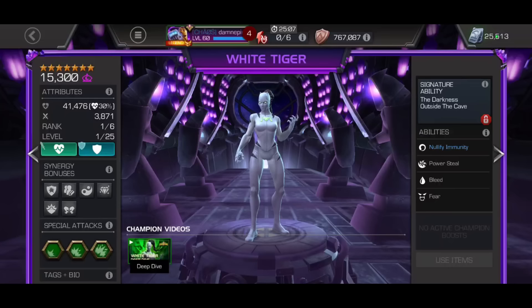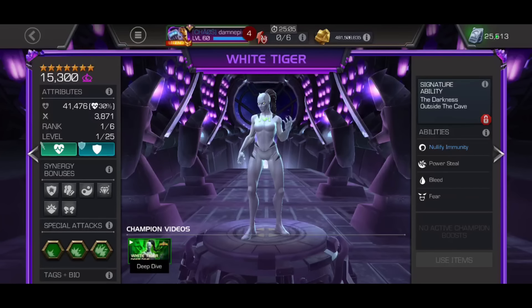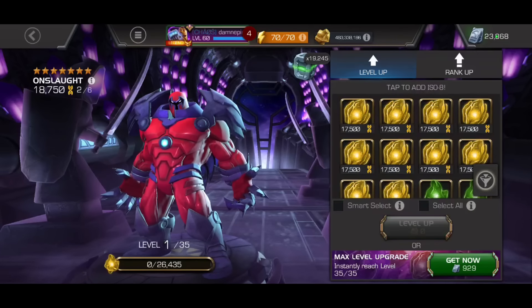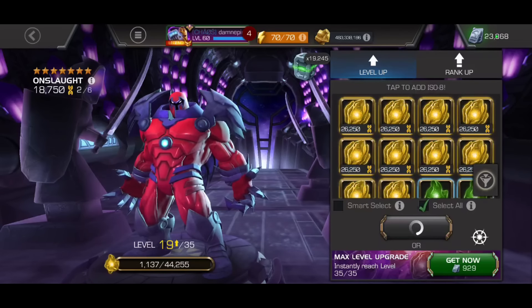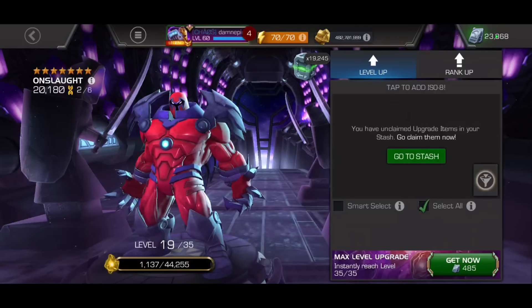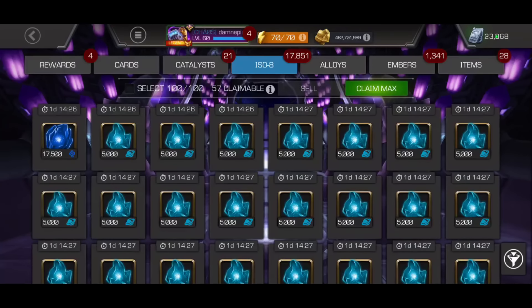For those of you who have White Tiger, is this a W pull? I think she's really good for Cosmics who are very buff-heavy — she can cycle those Special 2s, steal power, stuff like that. Let me know in the comments what's the best Relic to use. But we are taking, at long last, seven-star Onslaught to Rank 3.